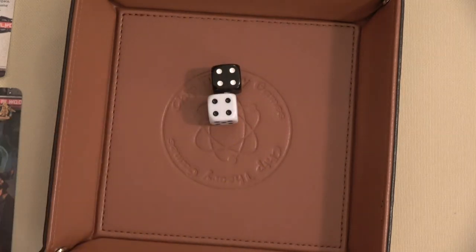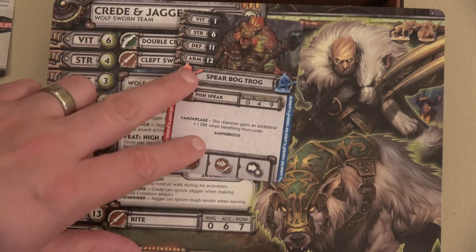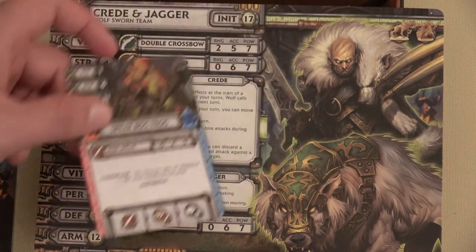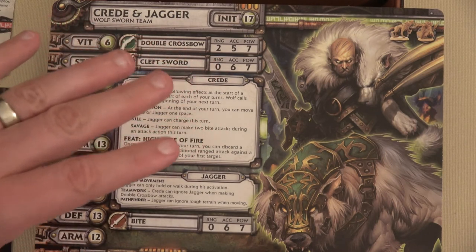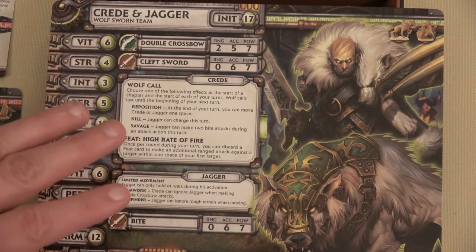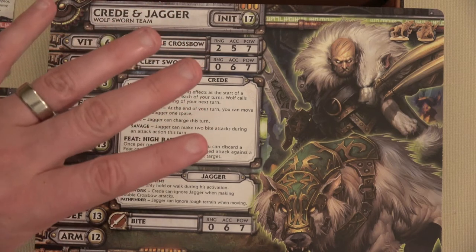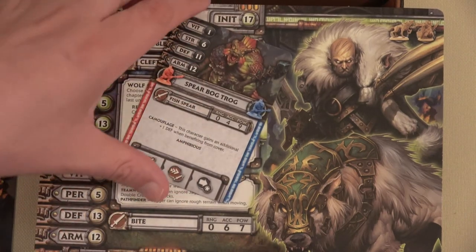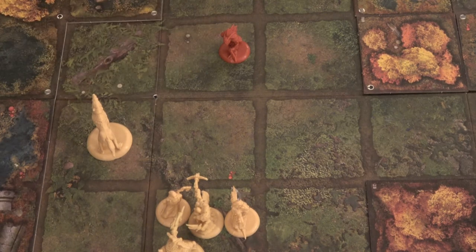I got an 8. Eight plus 5 is 13 — that's over 11, so we've hit. Now we roll for damage, comparing our power to the enemy's armor. The Spear Bogtrog has armor of 12 and we have power of 7 with our crossbow, so we need to roll greater than 5. We got 5 plus 2 — yeah, we took him out! This Spear Bogtrog is no more and goes back into the reserve. We'll place 1 XP in our treasury, to be used at the end of this chapter to upgrade our abilities.